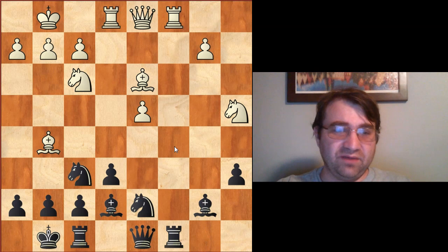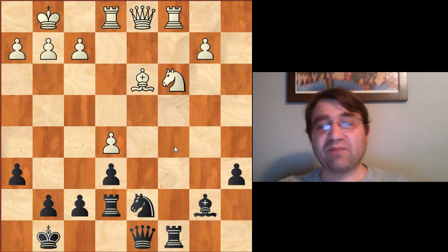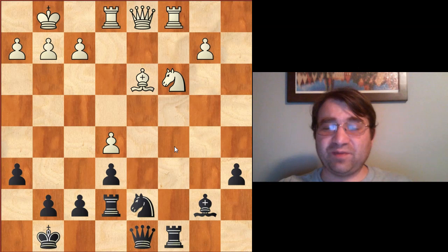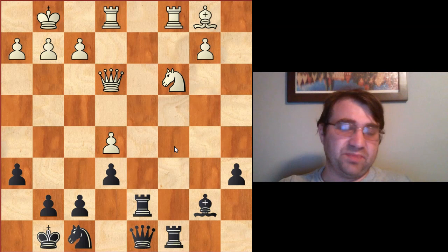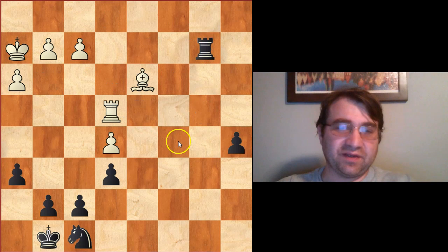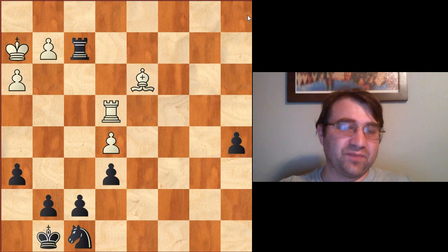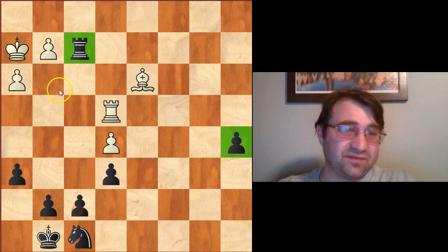After rook e1, rook c8, knight c3, h6, Kamsky managed to start improving his position once a few exchanges happened. Black is actually doing a little bit better than it might appear — slightly better piece placement. He's got the passed a-pawn, which is a very dangerous pawn, and also the f-pawn he just won, so he's up two pawns. Lottier wasn't able to hold it from here, and Kamsky went on to grind out the endgame and win the game.